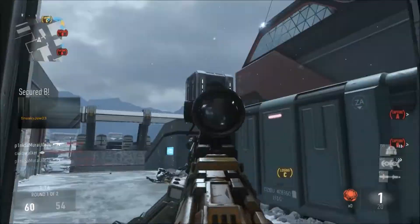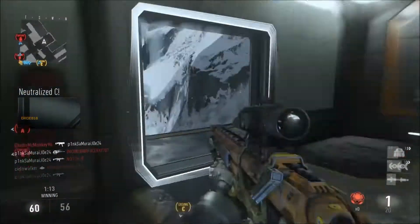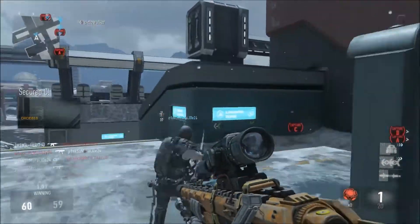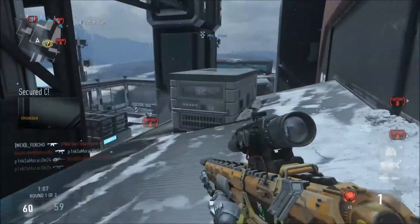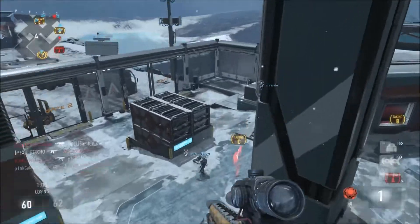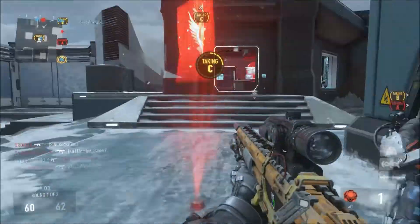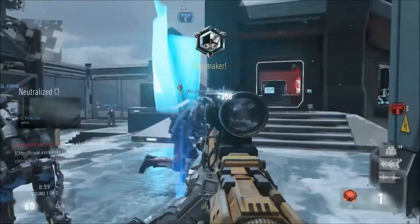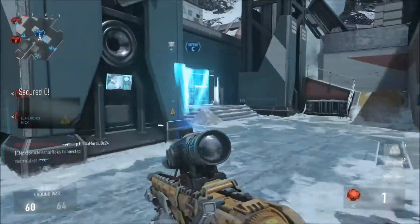Tip number five is speed reloading. If you double tap the reload button, it makes you reload faster but you lose all the ammo that's in your clip. It can be very useful, but don't use it all the time because you'll run out of ammo.